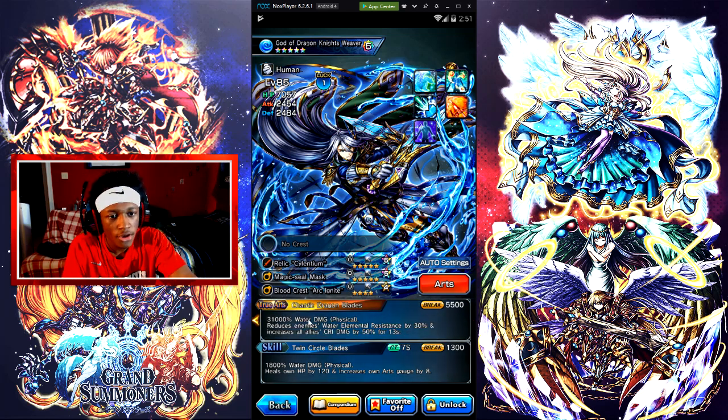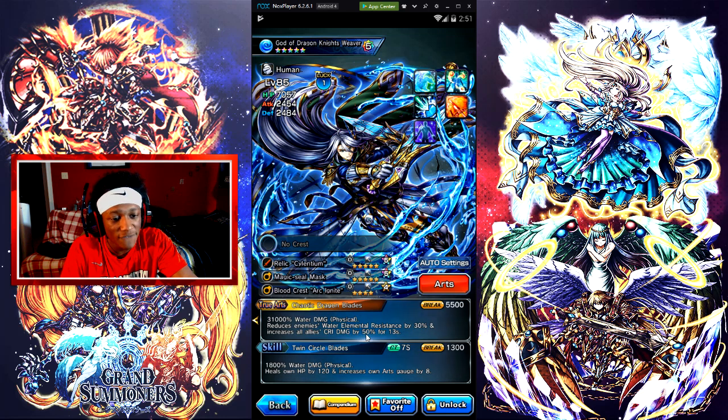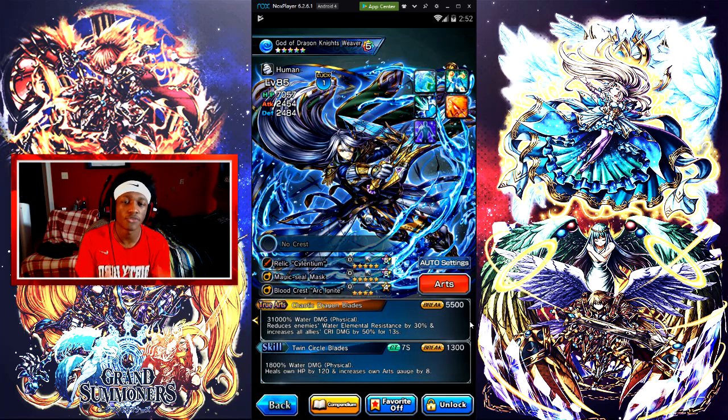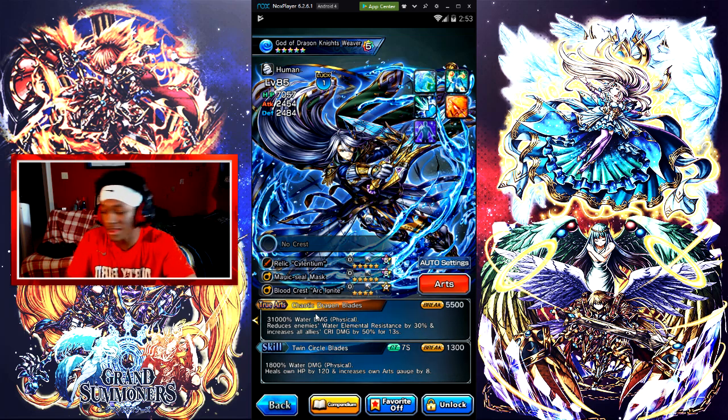His true arts is Chaotic Dragon Blaze — he does 31K water damage, reduces enemies' water elemental resistance by 30%, and increases all allies' CRI damage by 50% for 13 seconds. When he's using his arts, Weaver negates damage and boosts your whole team's true arts, which is great. So you don't even really need to use his true arts — you can just use his regular arts and spam that.